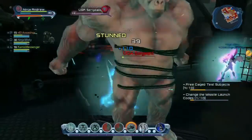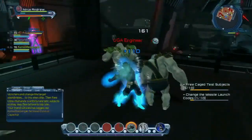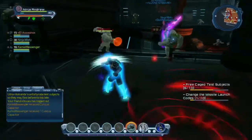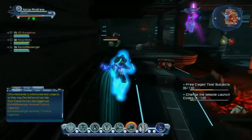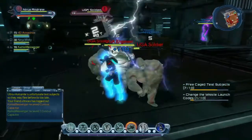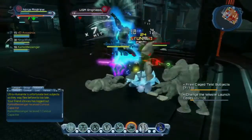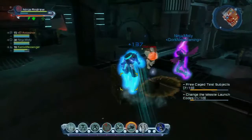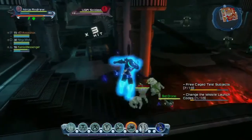Yeah, the test subjects or whatever — it'll all have activation symbols on it. There's really nothing too difficult in this entire thing. It's just if you're low level or undergeared and you've never done it before and queue up as soon as it's available, you could have a little bit of trouble with it — if your group was not the best.